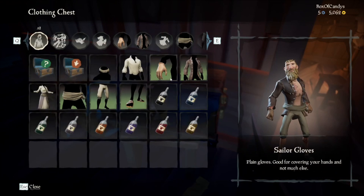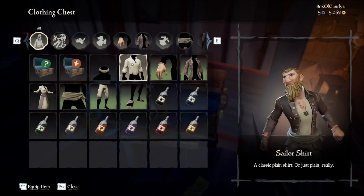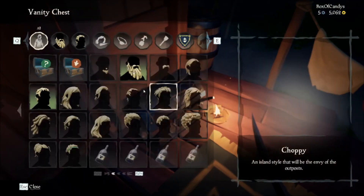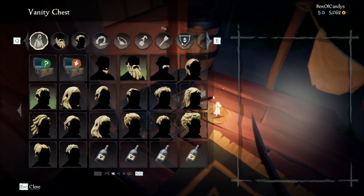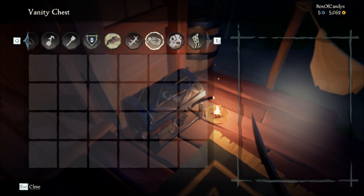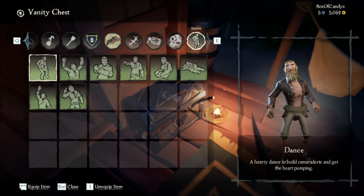Let me show you guys what I have so far. Clothing chest — this is all I have for clothing. You can see it all right here. There's my character — you've seen him at the beginning. And over here you can do hair, beards, eye patches, tattoos, titles, scars, and whatnot. Lots and lots of cool stuff.